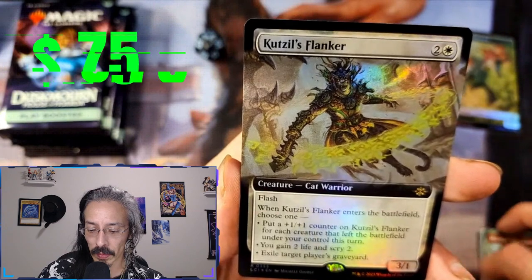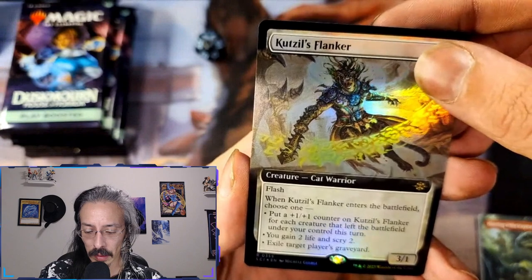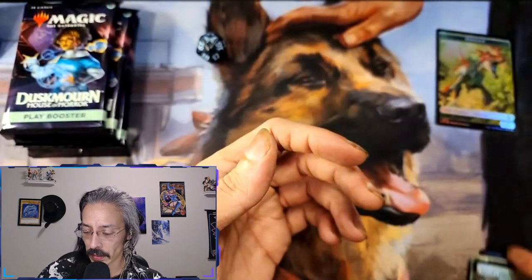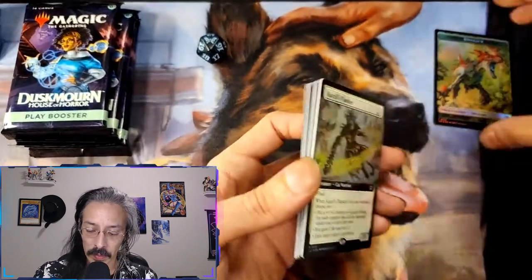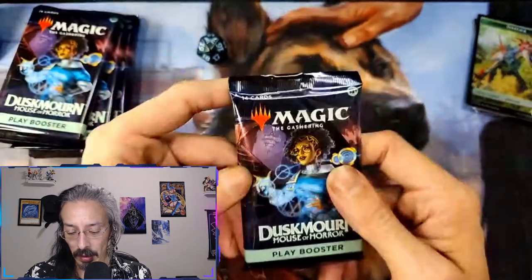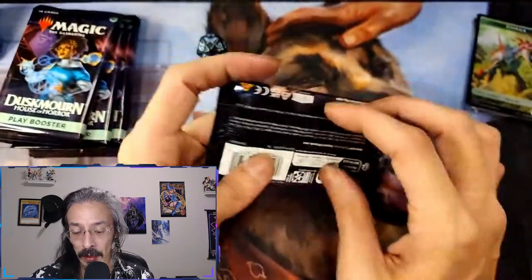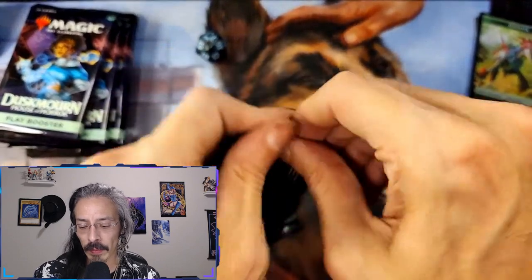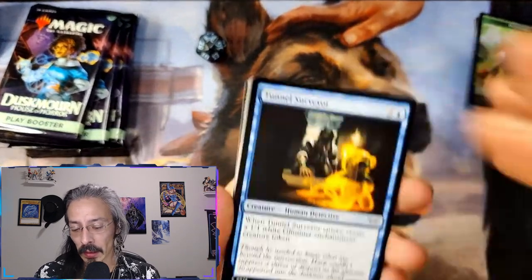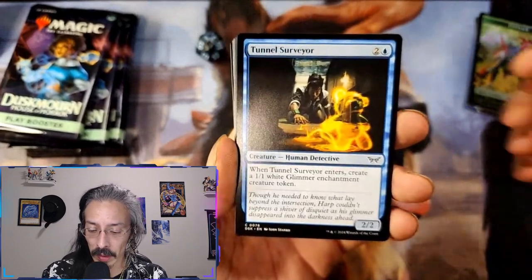Quit Seals Flanker, one-one counter. Hmm — gain two life, scrape two, exile target player's graveyard. That's situationally funny or hilarious, possibly necessary. But let's get into the spooky part of this opening. I hope you guys are having a good one, hope your Halloween went really well. If y'all dressed up, let me know what it was — I am the vampire every day, so Halloween is every day for me.